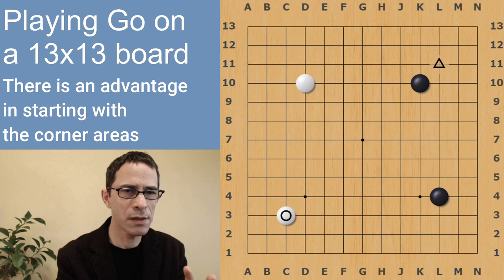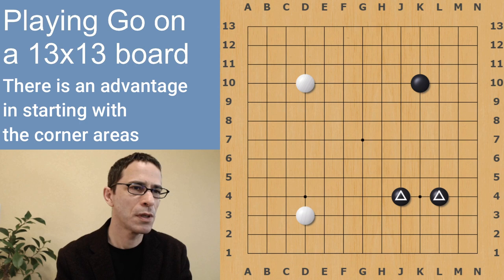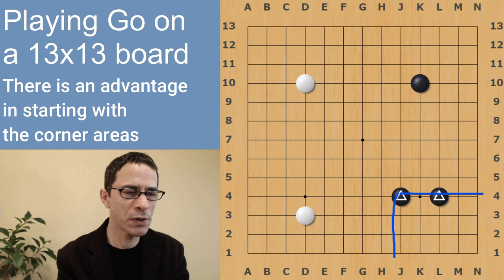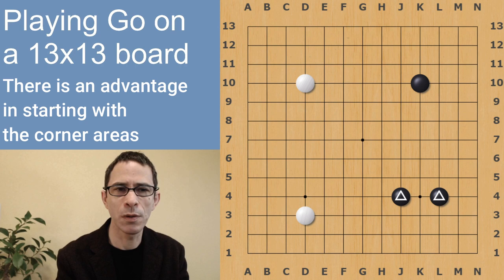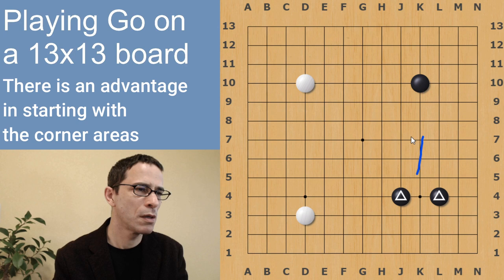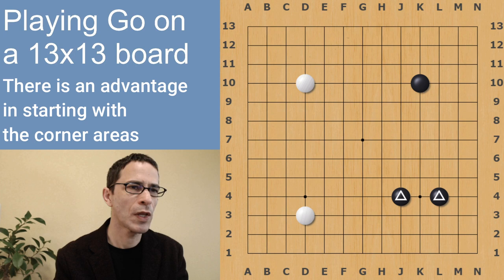The star point is not so much about controlling the corner, but it does have quicker development towards the sides and the center — so it's a trade-off. These two marked moves are creating a stronger control over the corner than you could accomplish with just one stone. So these two Black stones control the lower right corner more strongly. By creating a strong connected shape — I call this the one-space jump — having two stones coordinating so strongly creates a strong position that influences both adjacent sides.